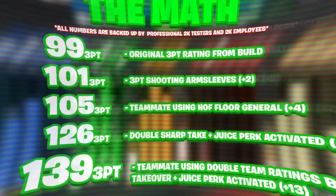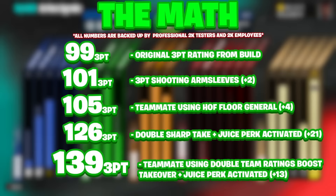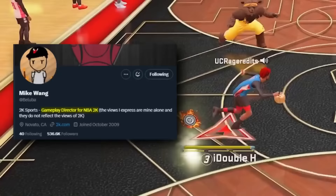Here's the complete breakdown: we started with a 99 three-pointer and added a total of 40 additional three-point rating — so 99 plus 40 is 139. We'll be testing the power of a 139 three-pointer today. Even though the rating won't physically show above 99, Mike Wang, the gameplay director for 2K, has confirmed you can go past the 99 attribute limits in-game. It's not 140 — it's 139 — but 140 sounds better for the title.